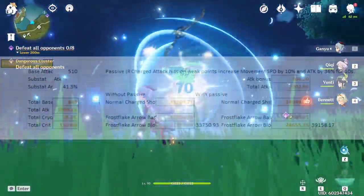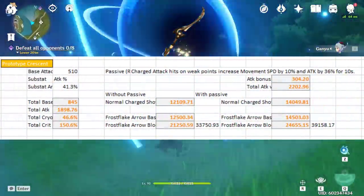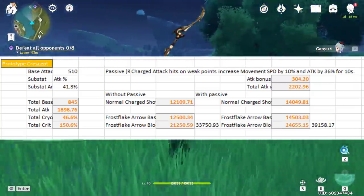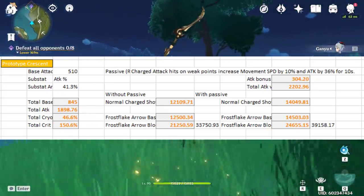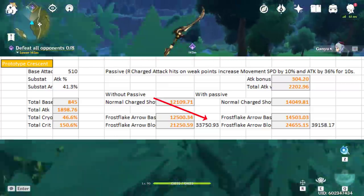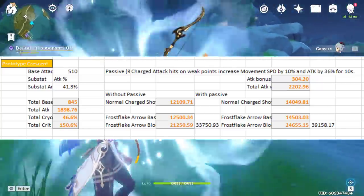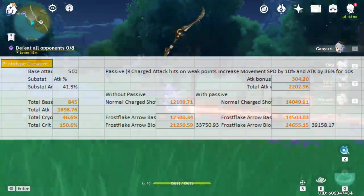Next on the list we have the Prototype Crescent, which is the free-to-play craftable bow. The passive increases your attack by 36% at refinement 1 when you land a headshot. Without the passive, your shots will deal 12,500 damage and your blooms will deal 21,250 damage, for a total of 33,750 damage. With the passive proc'd, that jumps up to 39,158 damage, which is really good for a free-to-play four-star weapon.